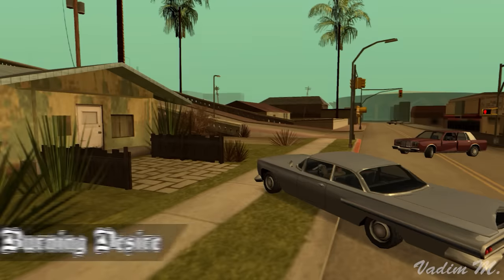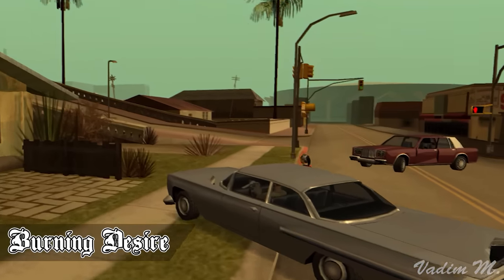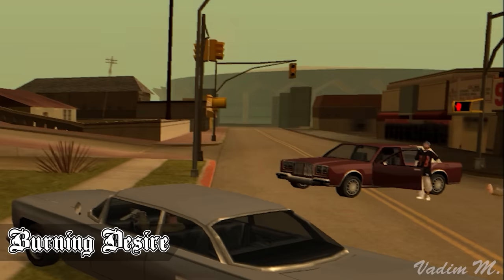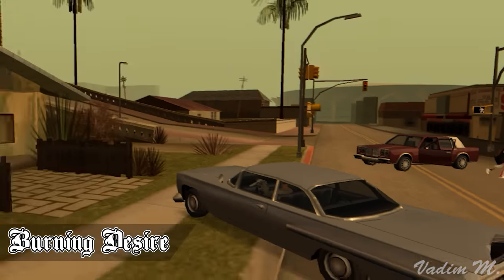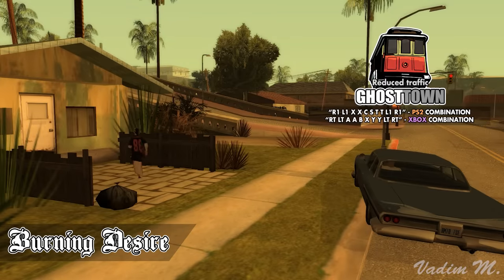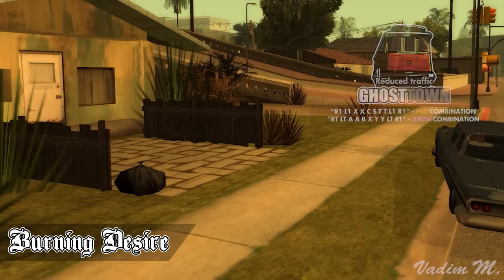The first mission where the player will get burnt is Burning Desire, because at the end Denise refuses to go home and end the mission. Instead, she'll go and start fighting with random strangers. Thanks to this, the mission sequence breaks and you'll be stuck in an endless cutscene. The player can try activating the less traffic on the streets cheat and pray for a miracle, but as you can see, it doesn't help much — she just ran away again.